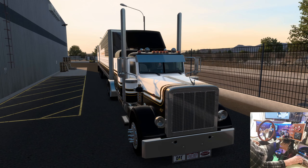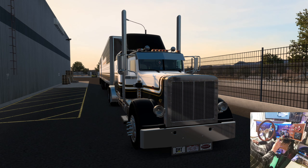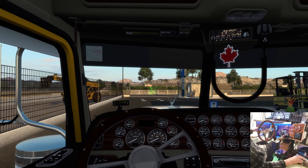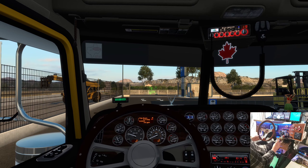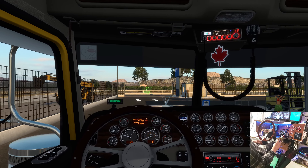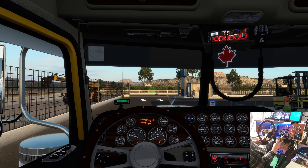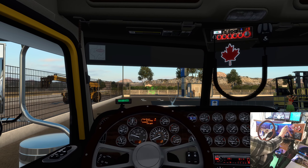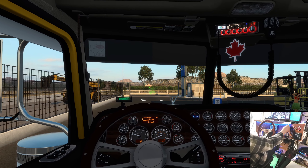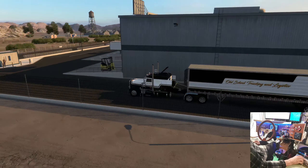We'll talk about various things along the way with the truck and trailer. It's the Roland 389, and of course it uses SCS 389 stuff. We've got a paint job - I think I made this one. It's my own personal paint job, but it's on Steam as MacGyver as well. I've got my name in the door and my number - my old number from when I was driving.